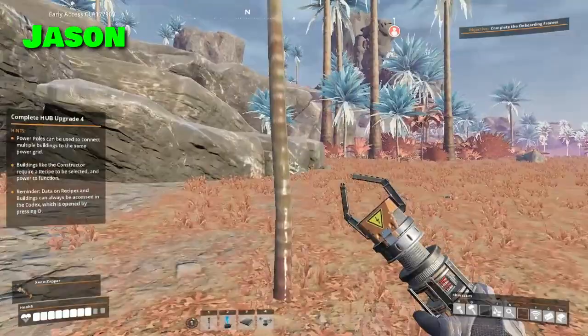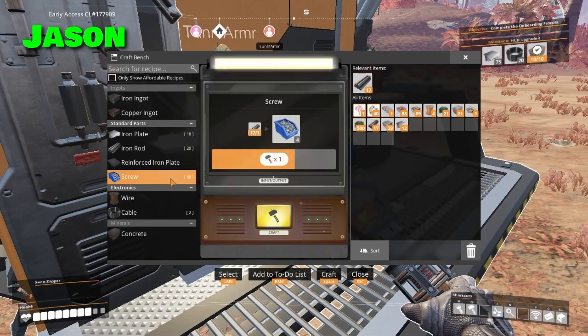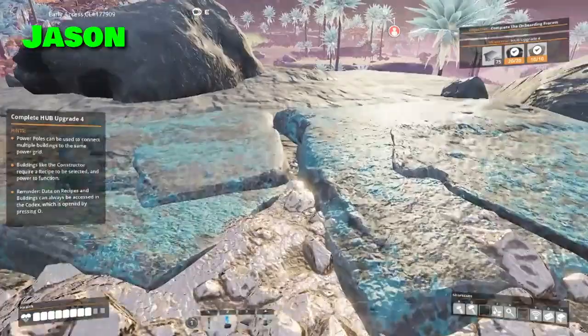Are you working on another smelter or constructor? Hook those up and we'll start smelting. Let the last one do copper and I'll bring back some copper ore. Throw in some concrete — oh man, we're getting so much stuff done! Freaking optimized. Are we though?